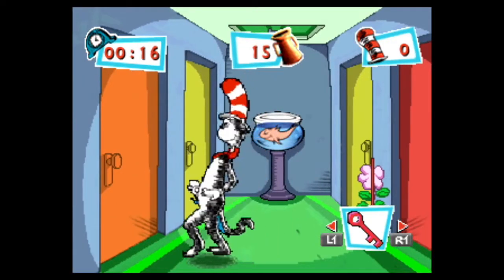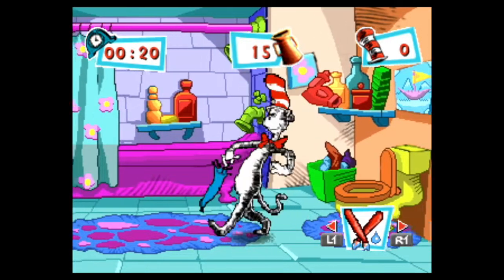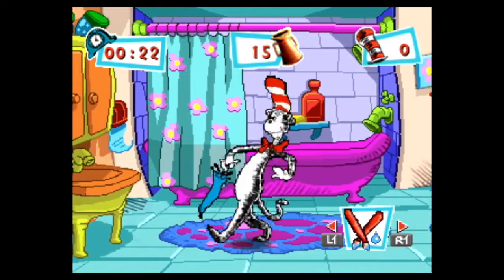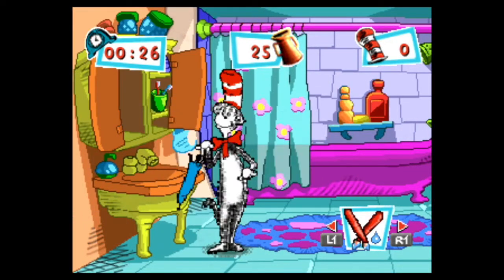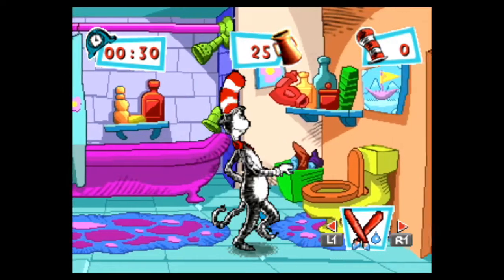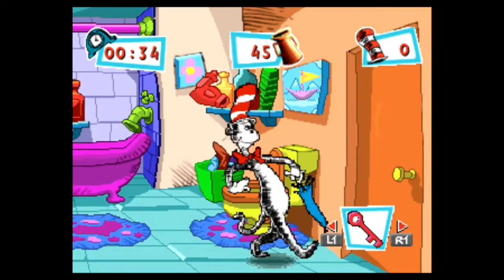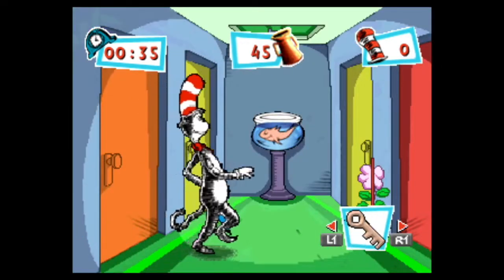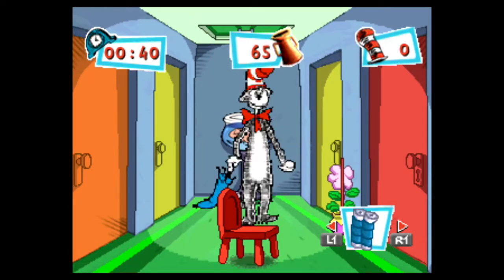Now that we got that, we're going to head into the bathroom where we will grab some paper towel rolls that we need — actually the rolls and not the paper towel itself. We're going to dry off these brushes because we need those as well, and then we're going to use the chair here that we got in order to get into the attic.